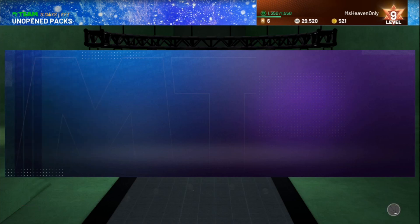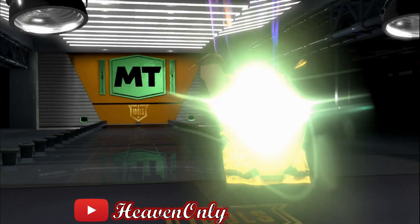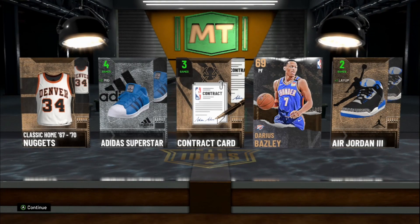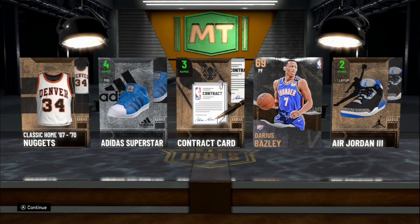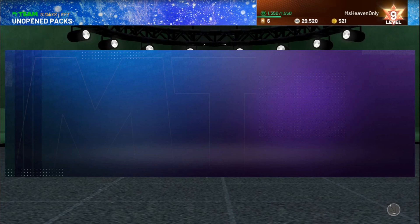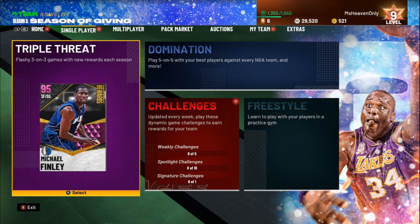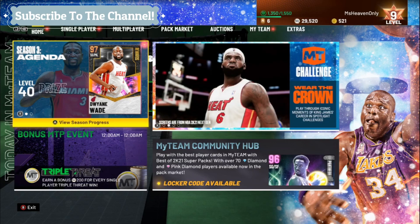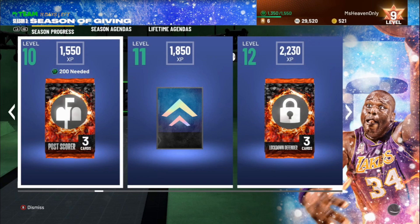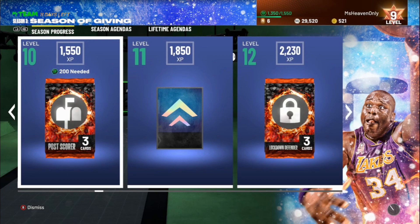We did get a bronze card, and I know that in the exchange we did need a lot more bronze cards, so we'll take that. I'm also going to see if we unlocked anything in our agenda or season progress. I believe we're at level eight — awesome, yeah, we got some tokens.